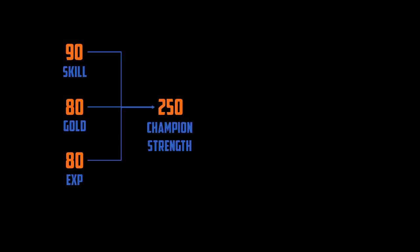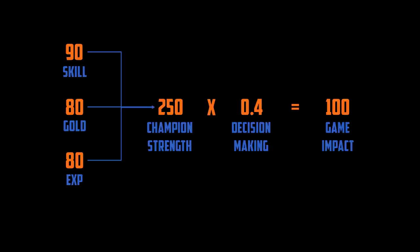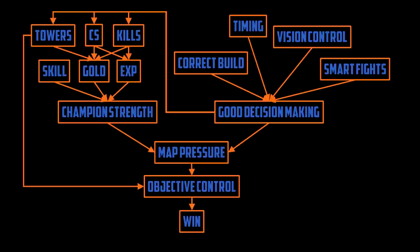Let's take our example of a Silver Yasuo main. This particular Silver Yasuo is quite good with Yasuo, so we give him a skill score of 90 out of 100. He's also quite good at CSing and gaining experience, scoring 80 out of 100 in each of those areas — giving him a total score of 250, which should be high enough to easily climb out of Silver. However, our Silver Yasuo is prone to tilting and overconfidence. He lets his emotions make his decisions instead of using rational thought. As a result, he only makes correct decisions about 40% of the time, cutting his effective score to 100 — exactly what we'd expect from a player struggling in Silver.